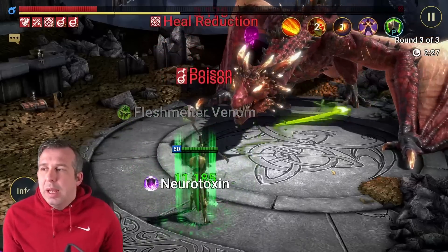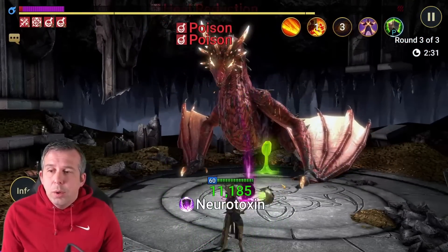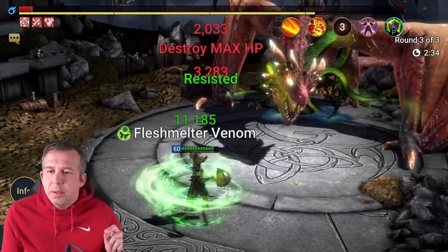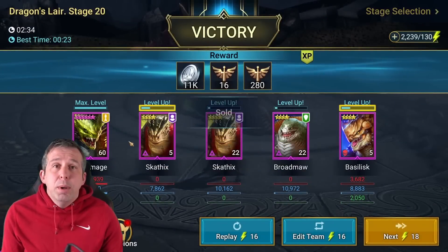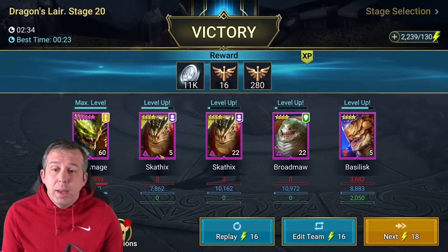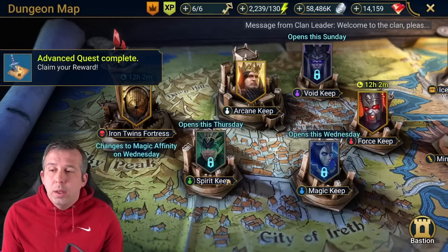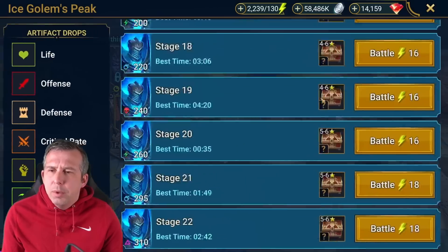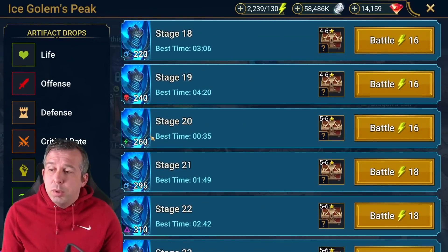Whilst I'm showing this build I may as well show you it in action against some other fights, because there are two other fights where I feel it's really impactful, and another one I'm not going to show today because it's not on rotation — but if you put the same build with a blood shield accessory you could actually solo all of the normal Doom Tower. For Scaraboss I don't know if it would do hard, but for normal yes. Let's run Ice Golem 20 — it's already the affinity we want.